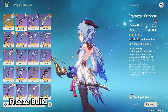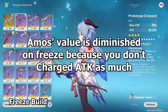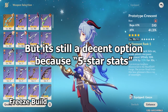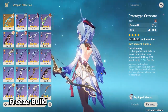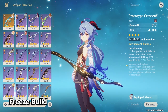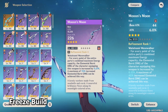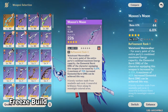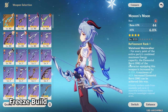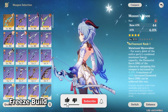For a weapon on your Freeze Ganyu, any of the 5-star weapons have pretty similar performance — whether that be Amos' Bow, Skyward Harp, or Thundering Pulse. Amos obviously has less value in Freeze Ganyu because your damage comes from your burst rather than charge attacks, but it's still a 5-star weapon with high base attack so it's still really good. The free-to-play option is again the Prototype Crescent — at Refine 5 you get 72% attack which you can snapshot onto your elemental burst. If you can't hit weak spots, use the Hamayumi instead. Interestingly, the 4-star Windblume Ode is actually also really good for Morgana Freeze Ganyu because your damage comes from your elemental burst, and at Refine 5 this weapon can actually outperform some 5-star weapons at Refine 1.